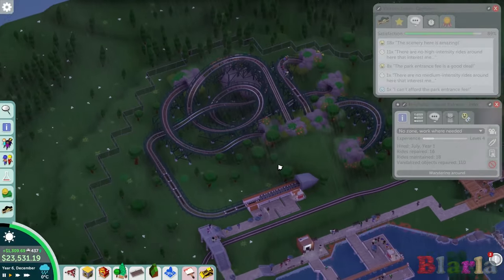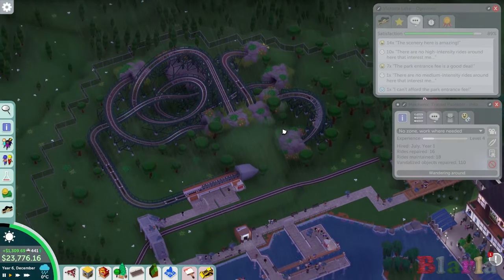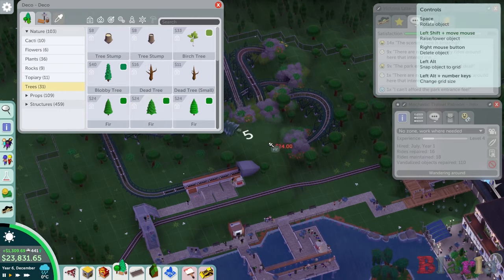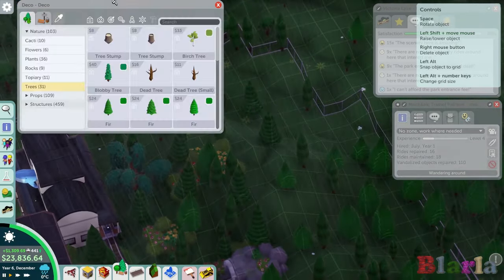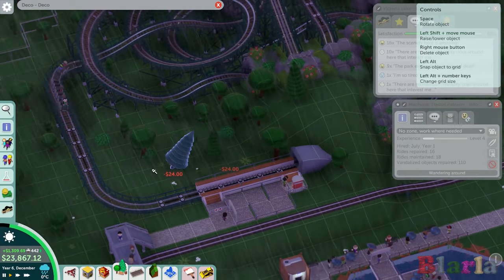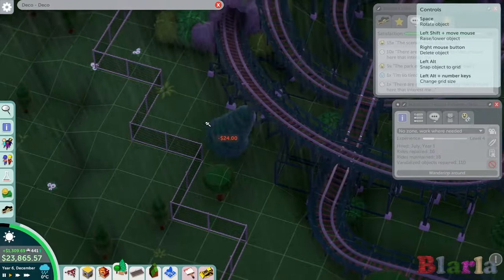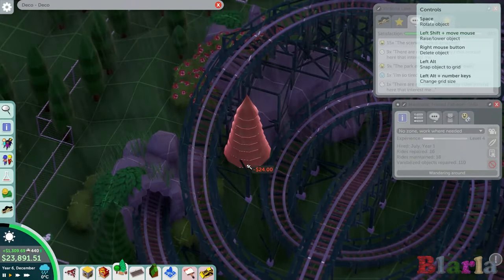What it needs now is definitely some trees - to repeat a lot of these themed trees throughout. I'm very keen to do that. In terms of trees, we've got a lot of firs over here, different kinds. I feel like we should get a bunch of those around - nice tall trees amongst the track. I think that's kind of cool.